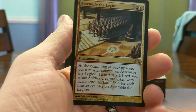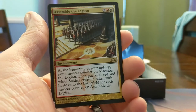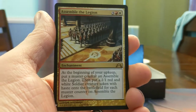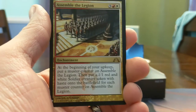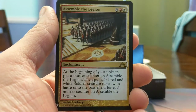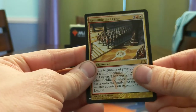We got Assemble the Legion — it's a 5-mana do-nothing, but next turn you get a 1/1, the next turn you get two 1/1s with haste, the next turn three, then four. It pays for itself after 3 turns and after 4 or 5 turns it's all upside. So if you can make the game last a really long time somehow, it's pretty gross. Personally I think it's a little overrated even in Commander — it's just too slow.